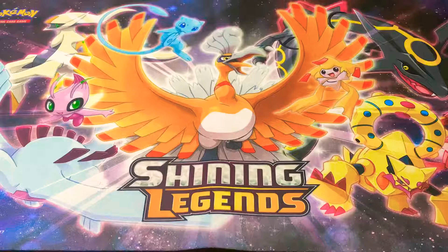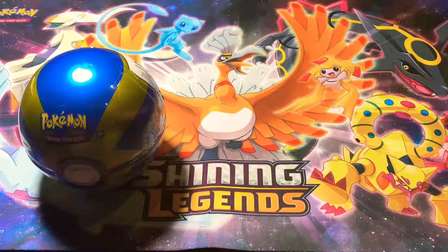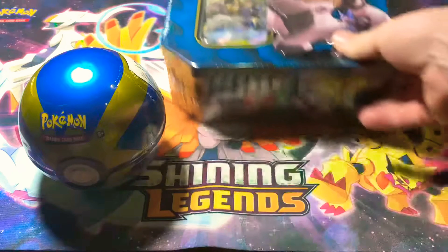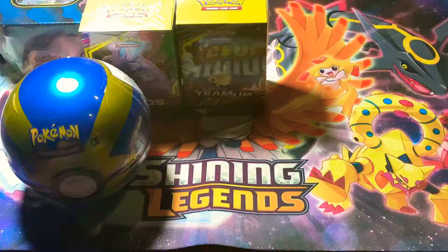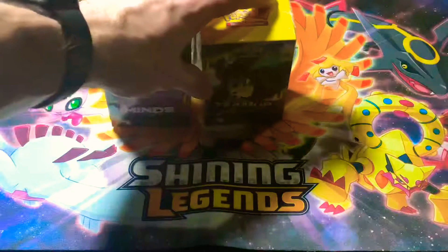Hey guys, Fred the Goodwill here, back with another video. Today we're going to be opening up a weird assortment of things: a Quickfall tin, another Unified Minds tin — this time the Lucario Melmetal one — a Unified Minds Build and Battle Deck Box, and a Team Up Build and Battle Deck Box. No Hidden Fates today, sadly, just can't find them in stores right now — so hard to find. But this Friday, don't worry, we'll have an Elite Trainer Box to open. But for now, let's start with the Quickfall tin.